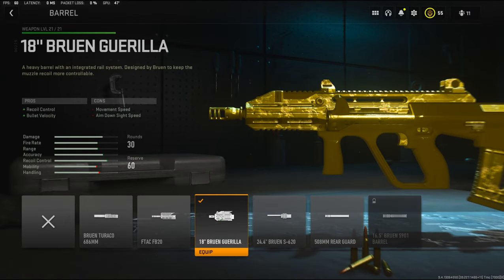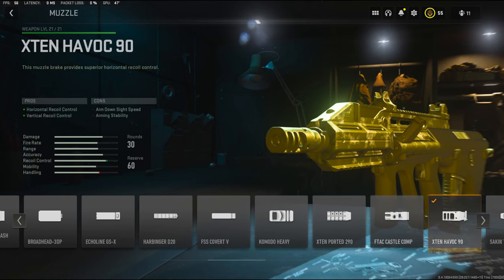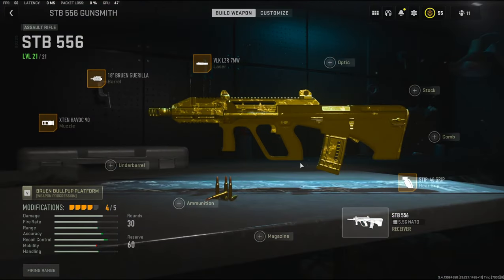It adds bullet velocity and recoil control. And on the muzzle, I'm using the X-10 Havoc-90. It adds horizontal recoil control and vertical recoil control. If you guys like this class setup and you try it, let me know down in the comments what you think of it, or if you have a better class setup, let me know. I have a crazy gameplay for you guys where I dropped the nuke — hope you guys enjoy. Hit that like button and I'll see you in the next one.